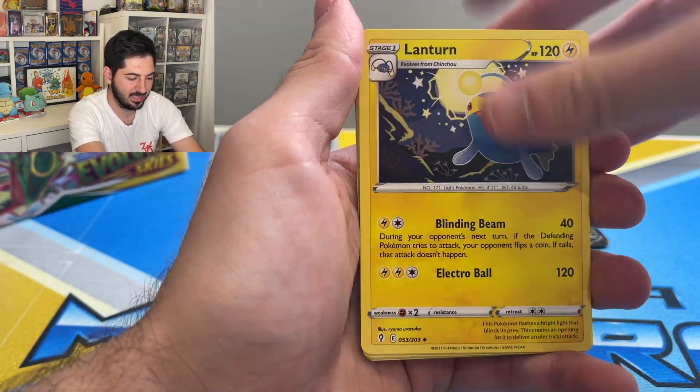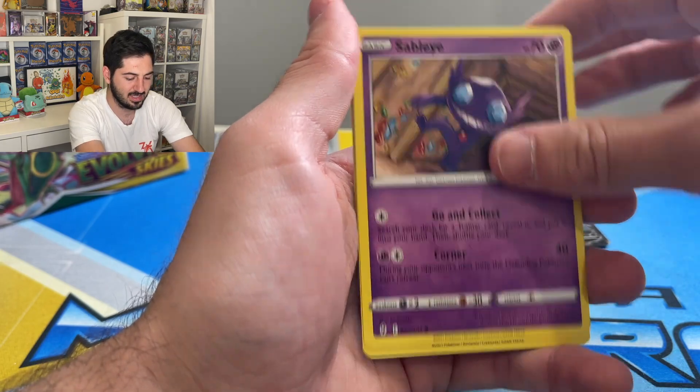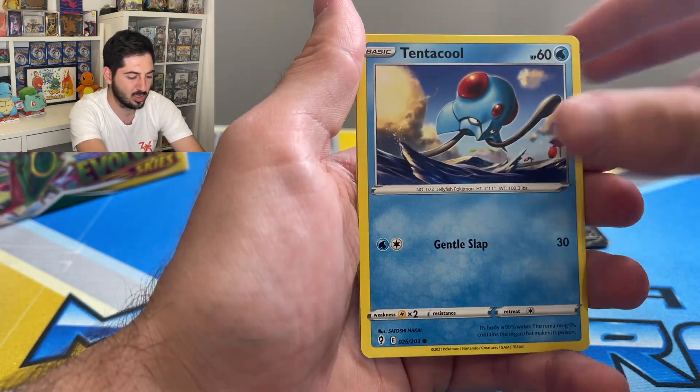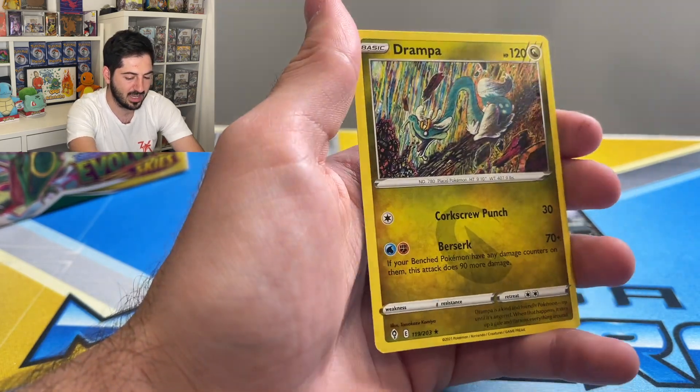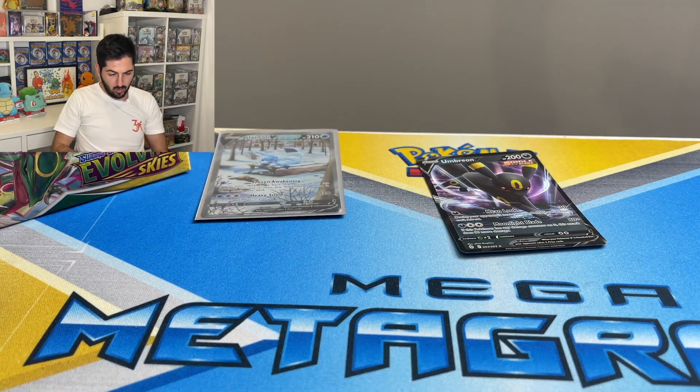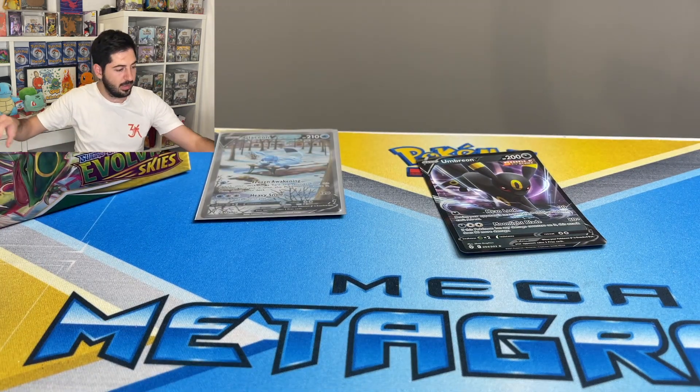Fletchinda, Lanturn, Spirit Mask, Sableye, Teddiursa, Mareep, Zoroa, Tentacool reverse, Shiftry, and a Drampa — the grandpa — with that cool artwork. Putting you over there.